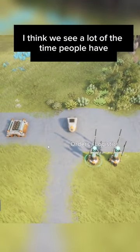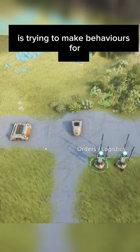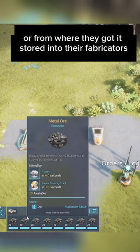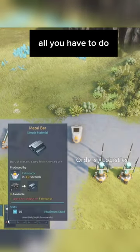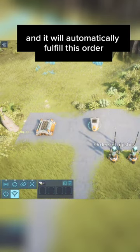Some of the little pitfalls we see a lot of the time is people trying to make behaviors for basic things like supplying metal ore from wherever they've got it stored into their fabricators. You actually don't need to do any of that. All you have to do is have the bot on the logistics network and it will automatically fulfill the order.